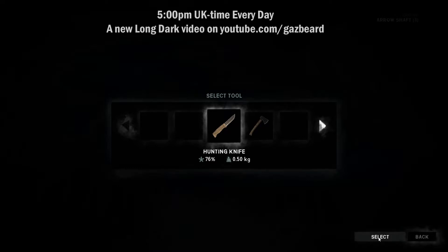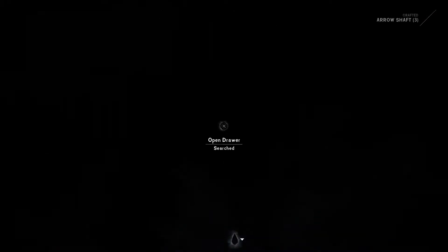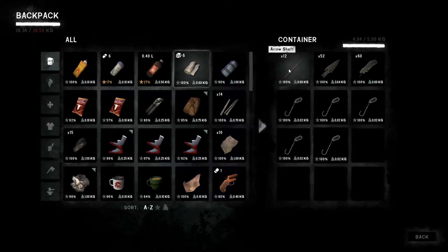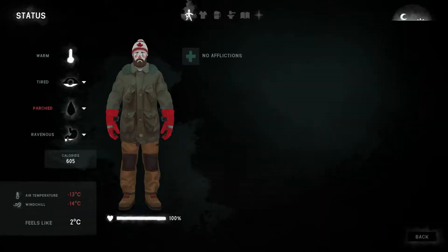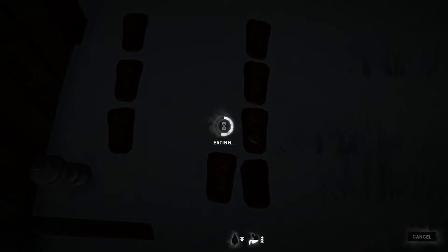We'll get these arrow shafts made and put in the drawer — we'll make a lot more of them tomorrow, then start making the arrows tomorrow as well. We put those nine in there — that gives us 12 arrow shafts. We need 20 in total and can only make 20 arrows because we've only got 60 feathers. Exit the camp office — we've got 606 calories, so we need a piece of meat. Eat that one, take a drink.